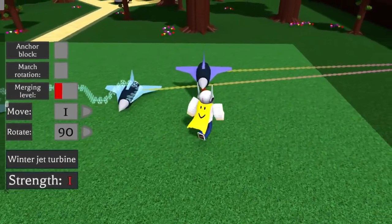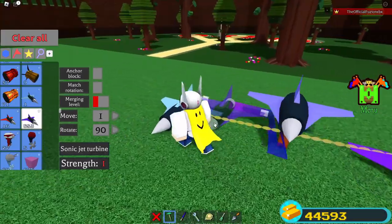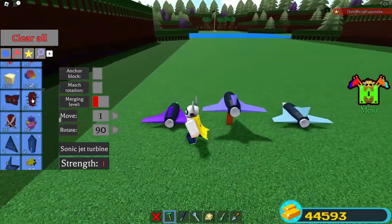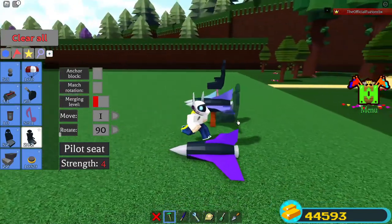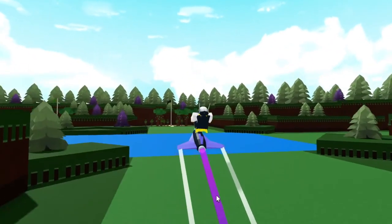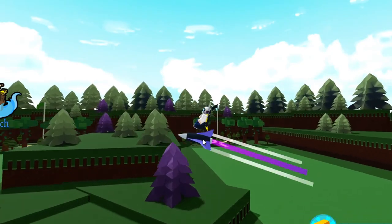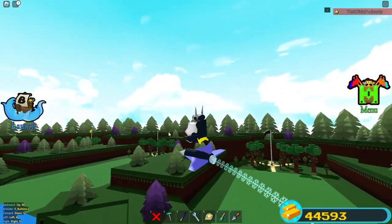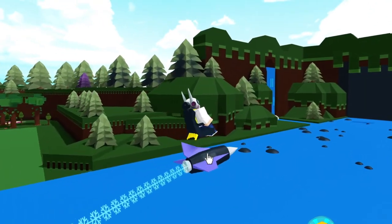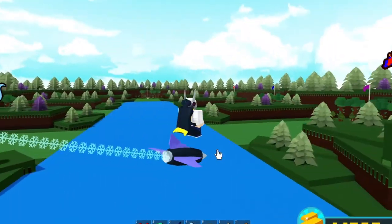This right here is a combination of the purple jet and the winter jet, and it gives a cool light blue color. I can place that, go inside of it, and activate both of them at once. You guys can see I have the snow trail — if I press F it deactivates and reactivates. It's actually pretty cool; you can get custom trails this way.